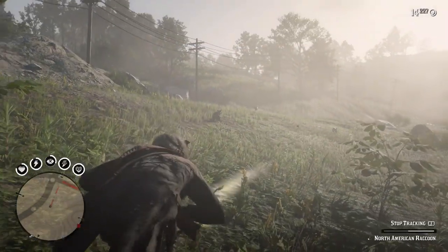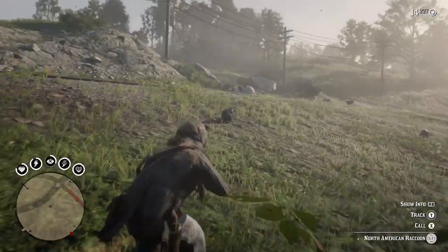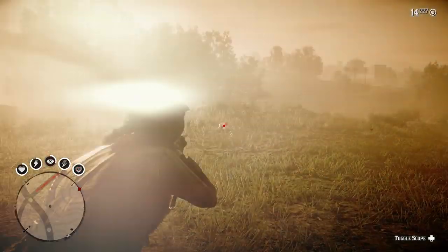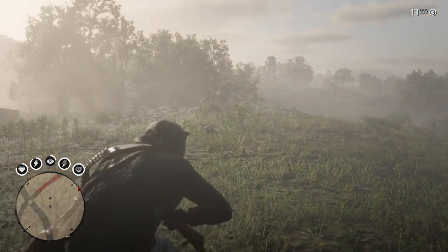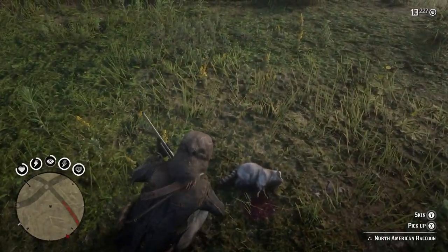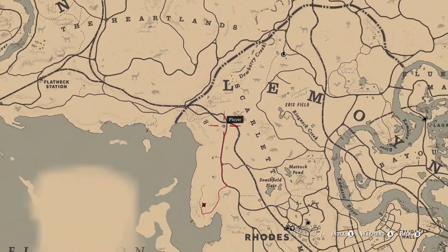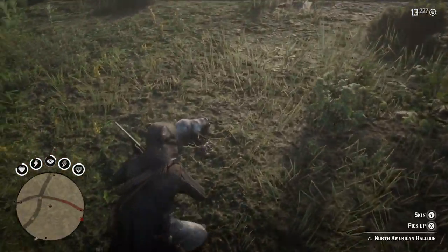Let's begin with that perfect raccoon pelt. Unfortunately, raccoons are very small animals, so they aren't the easiest to find — it took me a good 20 minutes to finally come across one with 3 stars. Be sure not to miss any nearby raccoons by using your focus button and the eagle eye ability constantly until one appears. I was able to find a perfect raccoon right here in this area, south of the El in Lemoyne and north of Rhodes. Raccoons are moderate sized animals, so kill it with a varmint rifle to get its perfect pelt.